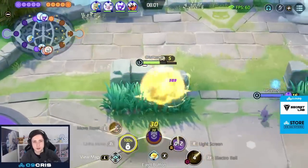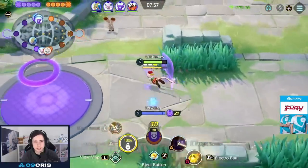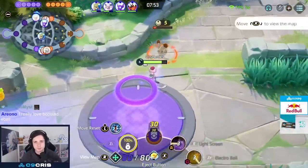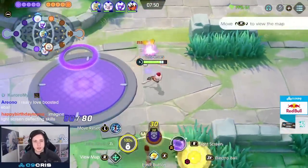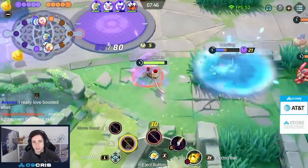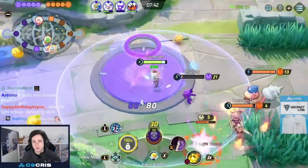Very important — the one right under my HP bar, pay attention to it. Just using my Light Screen, getting my boost auto attack ready, and now just farming. Using my Light Screen again — I just want to combo this bunny but it was a bit awkward. Thought it would take a bit more damage.